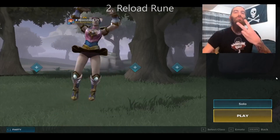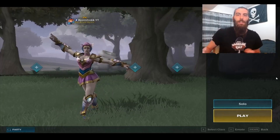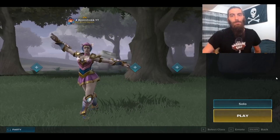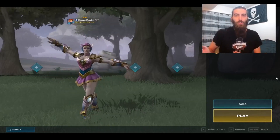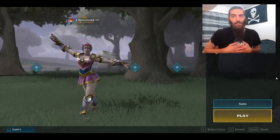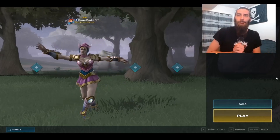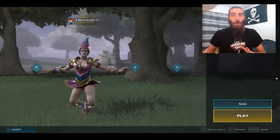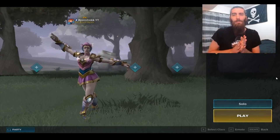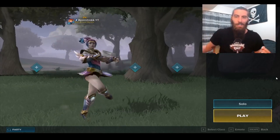Number 2: Reload Rune. What can I say about this rune? It's fairly self-explanatory. Faster reload times give you a major advantage in a firefight, especially if you're getting third and fourth partied. It is even more true for weapons with a smaller clip size, like Stone Staff — my personal favorite — Sniper Rifle, which only has one in the magazine, and Revolver. If you're able to reload faster than your opponent, that means you're also able to output damage faster. This comes in very handy for those pesky chickens with a speed or health rune. Reload Rune zooms its way to number 2.